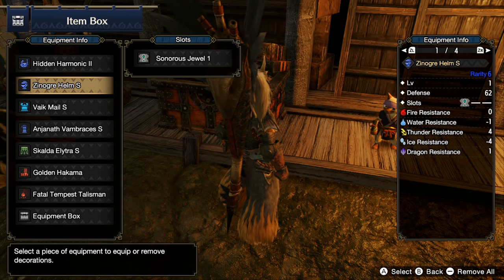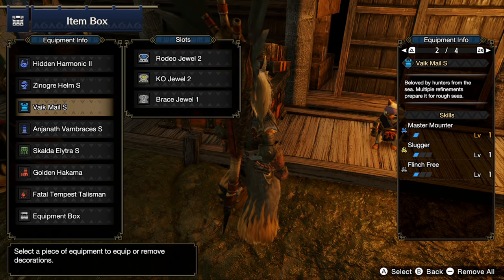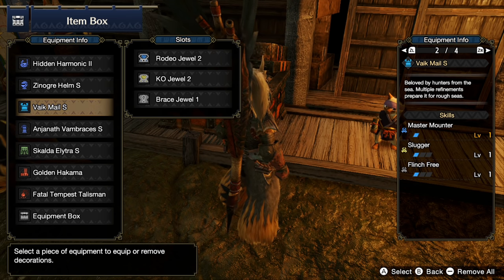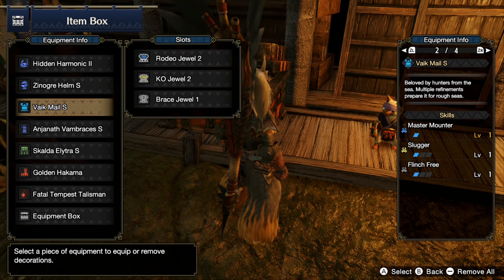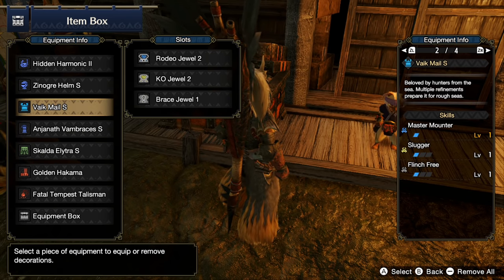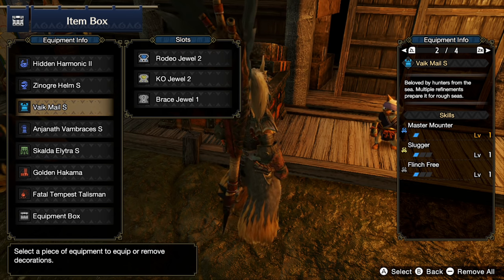Moving down, we have the Xenover Helm with a Sonorous Gem, which comes with a point of Weakness Exploit. The Vike Male S chest is a tricky piece to get — you need to send out the Argosy to pick up herbs or fish, and eventually you'll come across the Armored Sea Bream. That's also coincidentally how you get the Toxic Kumori for the Skalda. This chest has a 3-2-1 deco slot setup, so great viability for a bunch of builds. We'll probably put Attack Boost in there when I get another one, but farming those blood jewels takes a while. Otherwise, Slugger and Flinch Free.